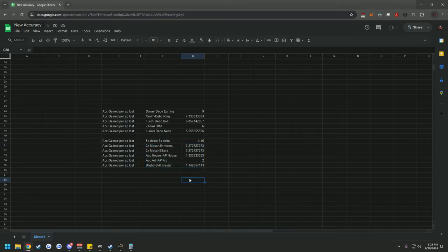Every other accuracy source in the game has become irrelevant compared to accessories. If you were to run two Makalods — just considering the 11 AP from running two Makalods — you're only gaining 3.27 accuracy per AP lost. Gin Vipers are irrelevant; you will never consider running Gin Vipers. They're terrible in comparison to accuracy accessories. Same thing with Elkars, though you'll still run those for ignore resist.